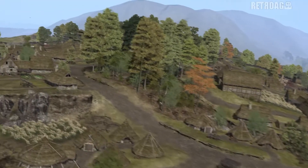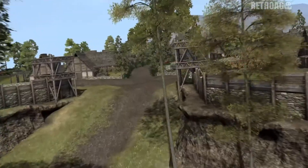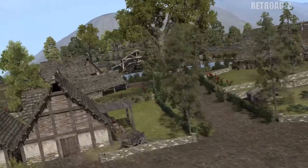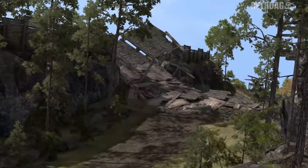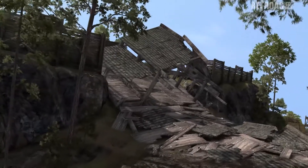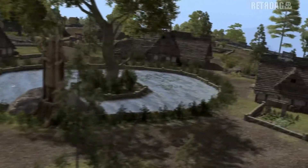This Gallic Oppidum stood as the principal stronghold of the Arverni, and was the site of a great battle between the legions of Caesar and the rebel confederation led by Vercingetorix. Despite the superior siege tactics employed by Caesar, miscommunication and overconfidence led to heavy casualties for the Romans, forcing their retreat and a victory for the Gauls.